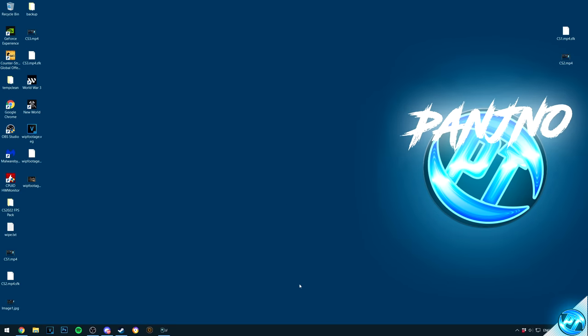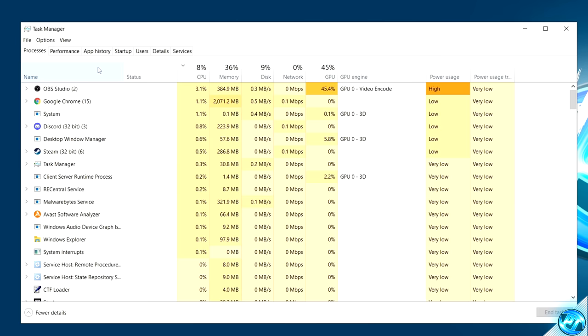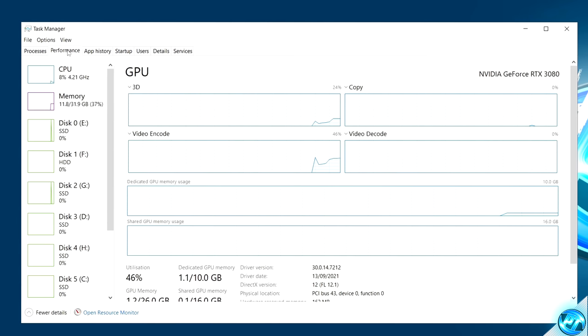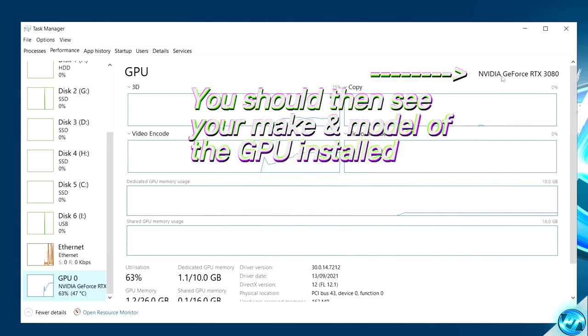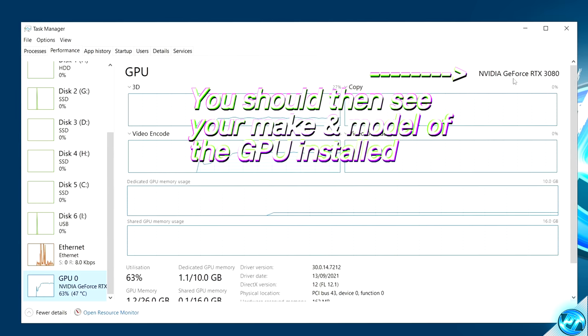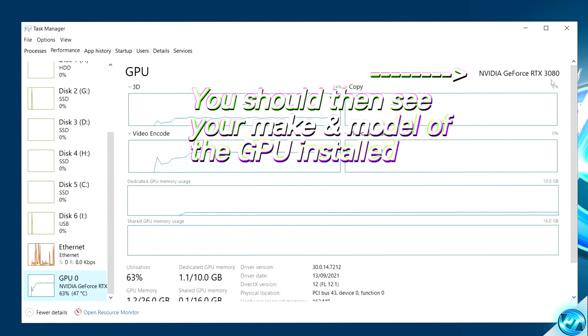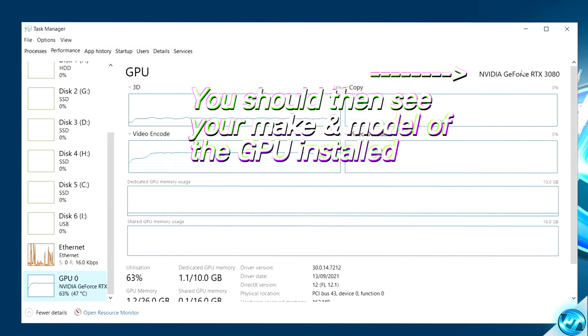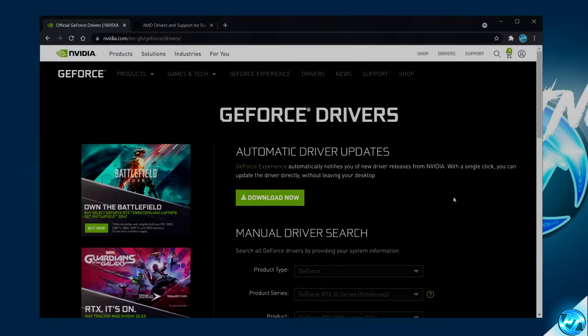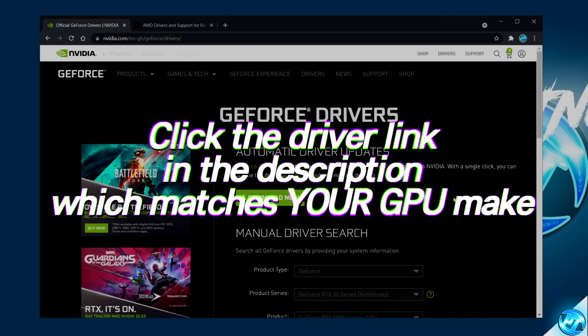To update your GPU drivers, navigate down to your taskbar, right-click, and select Task Manager. Once inside, navigate to the Performance tab, then scroll down on the left-hand side until you find GPU 0. Here you'll be able to see the make and model of your graphics card, which you can use to download the latest drivers. I'm recording this video on my high-end gaming PC, so I'll be updating my Nvidia GeForce RTX 3080 drivers. If I were on my older lower-end system featuring an AMD RX 570, I would be downloading the AMD drivers. You'll find the Nvidia GeForce and AMD Radeon driver links in the description below.